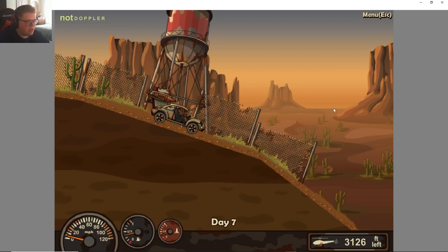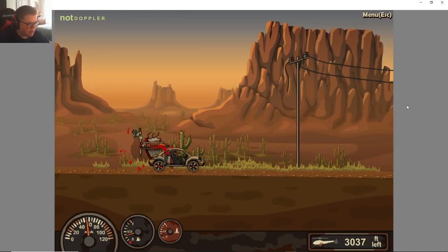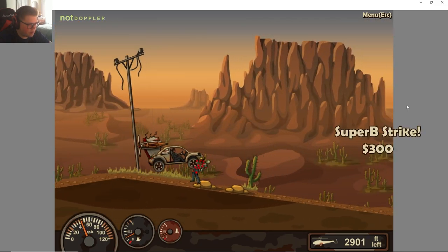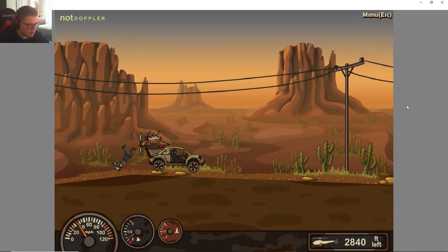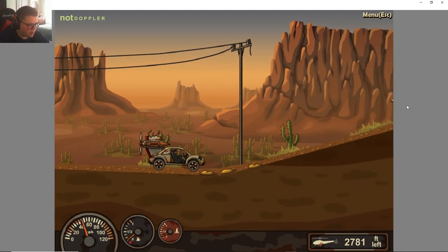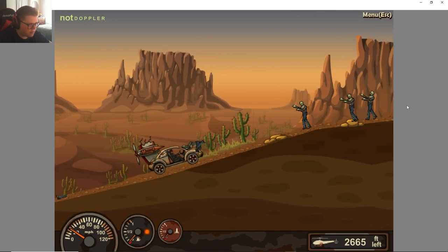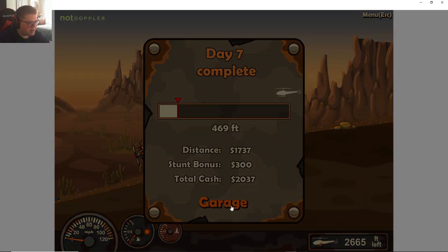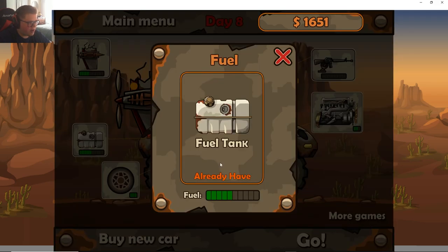Let's get more propeller fuel — I feel like the propeller is real good. Maybe we'll save it more this time. Just jump over these two big rocks because those are causing me trouble. A little more propeller speed here. We're so close! We did it better than last time — two thousand dollars!